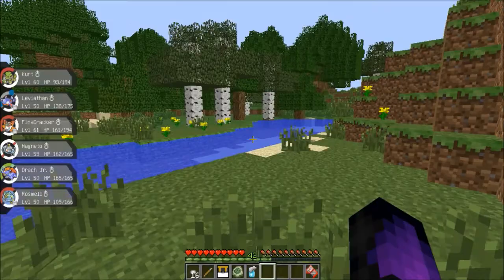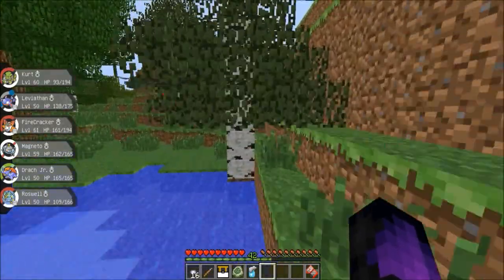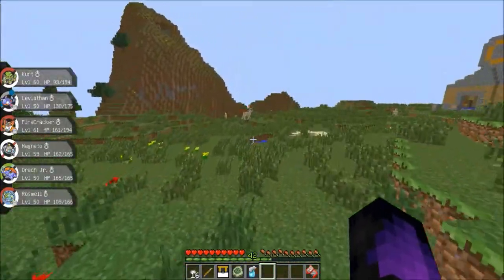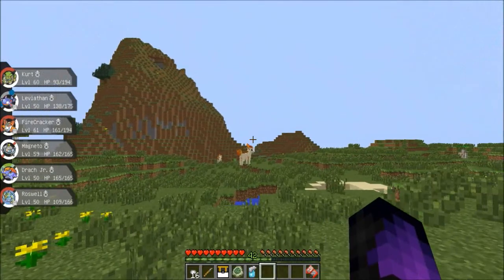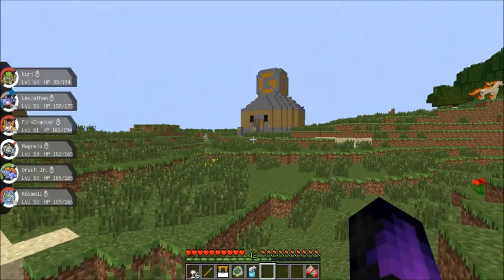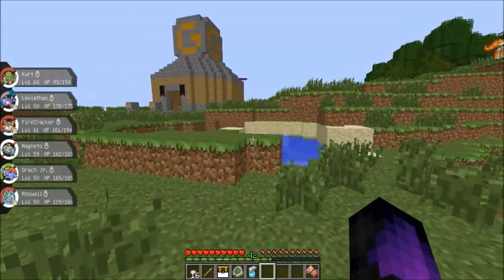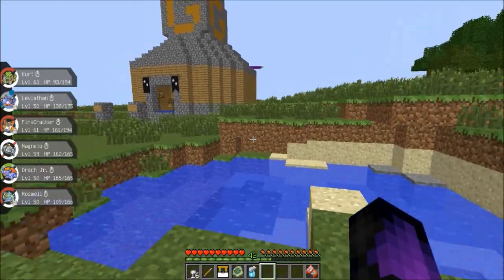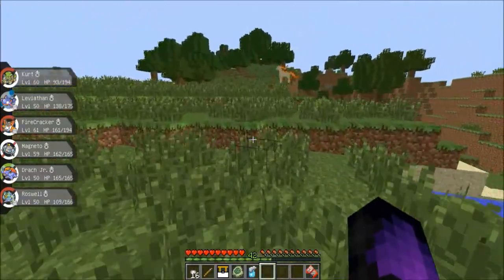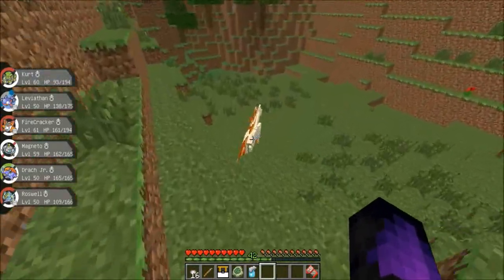Let me check the time real quick — got about four minutes to kill some stuff. Is that a huge Ponyta? I thought that was a Rapidash. That is — did we go in a complete circle? Oh, that's a Rapidash up there. I got him with Leviathan — because mama said knock you out. Level 43 — that's what you're going to be.